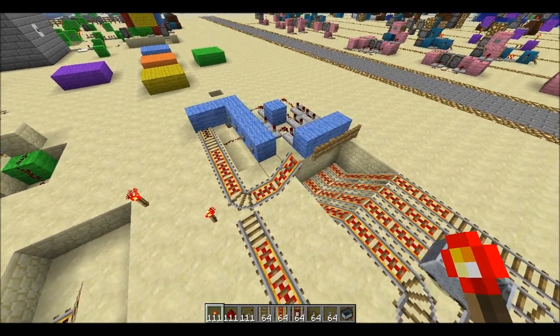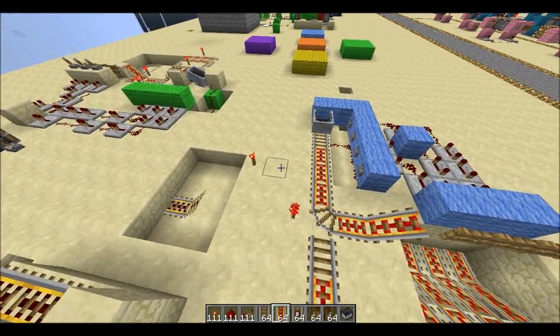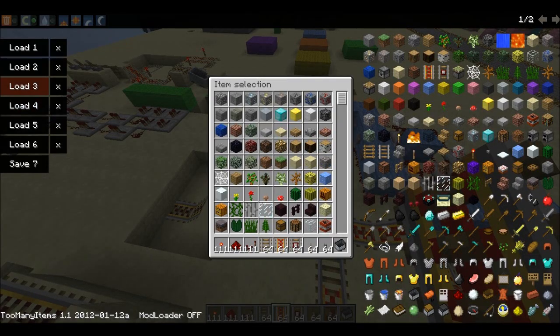It's using a little bit of a trick with the jump rail there. I'll show you how to make that here real quick — it's pretty easy.